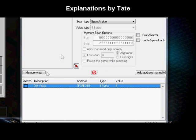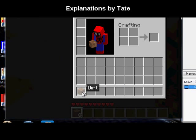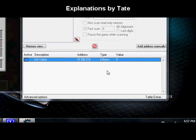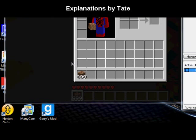Now if I were doing a lot of cheats with Cheat Engine I would know that this is my dirt value. Right now my dirt value is eight. If I want to get more dirt I can double-click on the eight and change it to a very high number — for example, 999. Now I have 999 dirt.